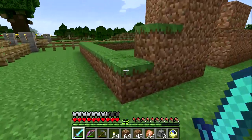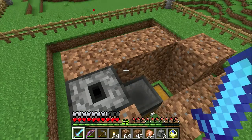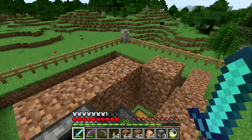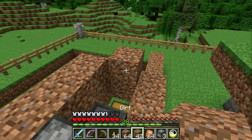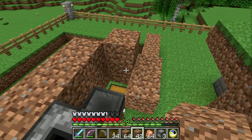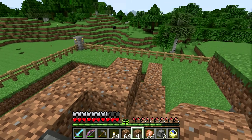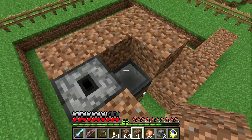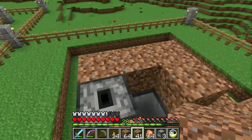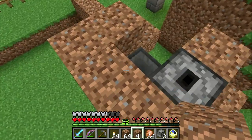This is my third design revision. We need to start building. This block here will be pushed by the sticky piston — the sticky piston needs to go there and it'll push in here to crush the chickens.